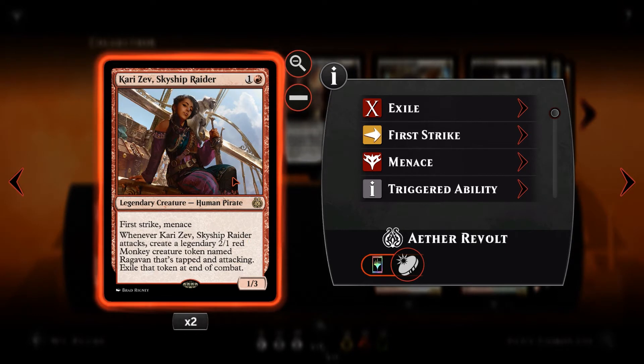Kari Zev — a 2-mana 1/3 with First Strike and Menace, which means it's difficult to block in the early game. Menace means it needs to be blocked by 2 or more creatures. So minimum, we're usually going to get in for 1 damage with Kari Zev, and she'll also generate a 2/1 red monkey token. That gets exiled at end of combat, so it can be blocked but can also force trades. It's kind of a 3/3 in a sense.